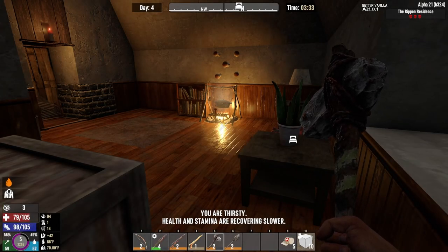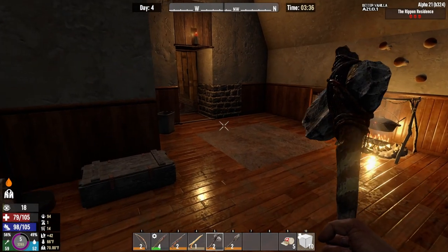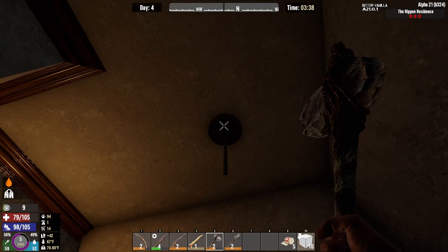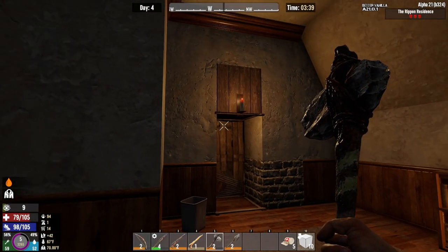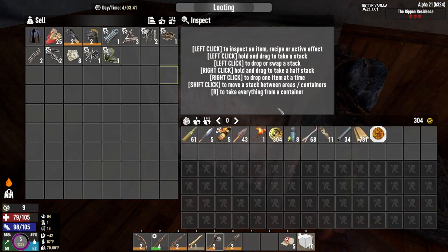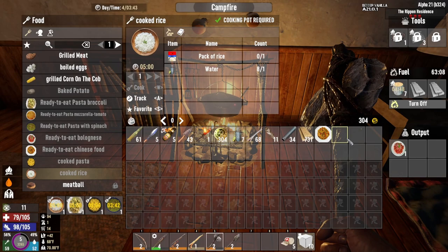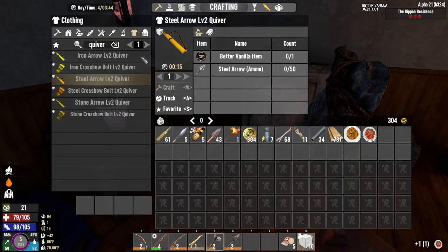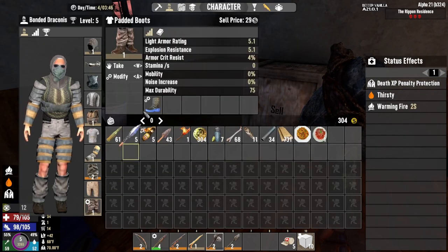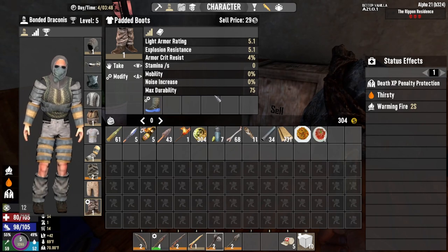Good morning, everyone. Bondadraconis here, and welcome to day four in Better Vanilla. I did just a little bit overnight. I got rid of that lamp up there and put the candle up. I repaired these, the ones that I could. I started cooking more and more food. And I made myself some armor so I could use the impact bracing mods, because I'm tired of the sprains.